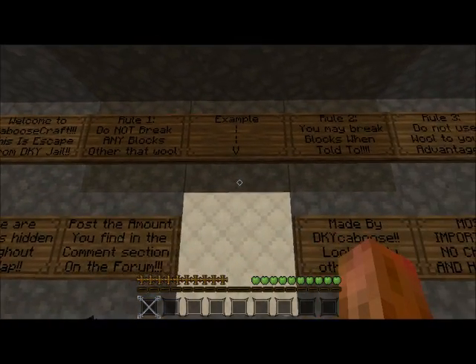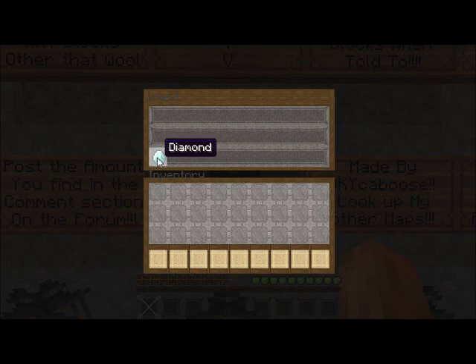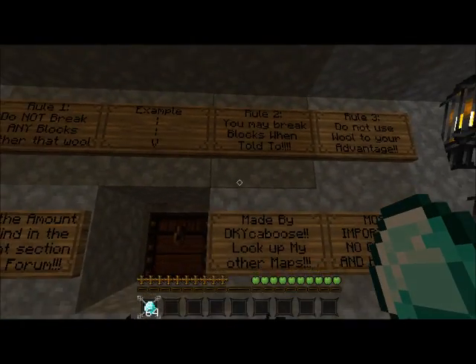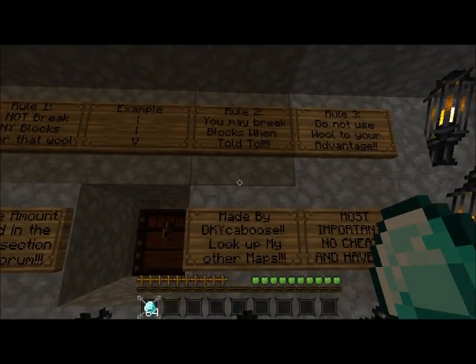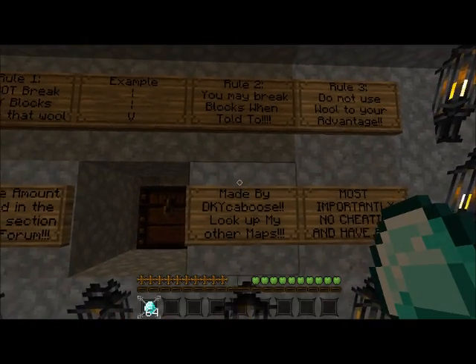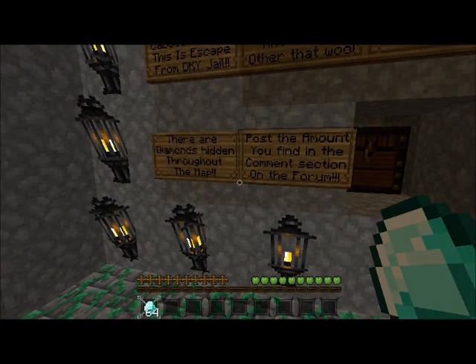We don't break any blocks on wool. Do you want to break it? Yep, worth a go. Diamonds — 64 pieces. You may break blocks when told to. Do not use wool to your advantage. Ah, hidden diamonds. That's pretty cool.